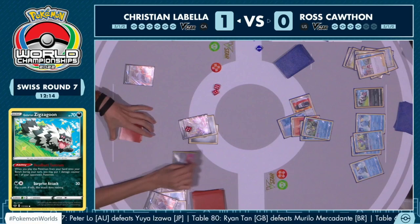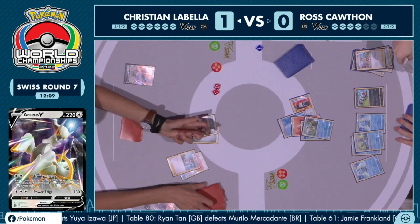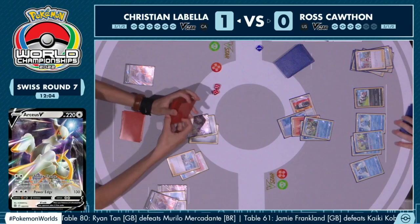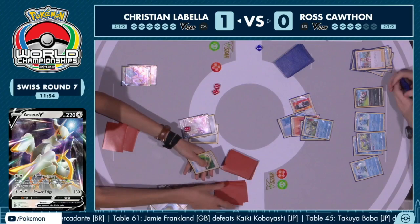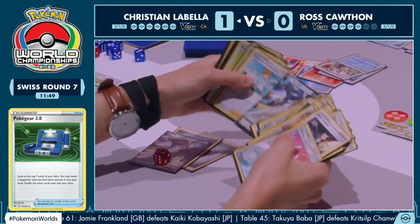Kind of a savior here for Christian — potentially a Pokégear 3.0. Looks like it is — there's a Professor's Research, but that also means you are going to have to discard quite a bit. So playing everything you can: evolving into that Duraludon VMAX for Christian, then going into a Quick Ball, discarding another card to search out another basic Pokémon — opting for the Arceus V.